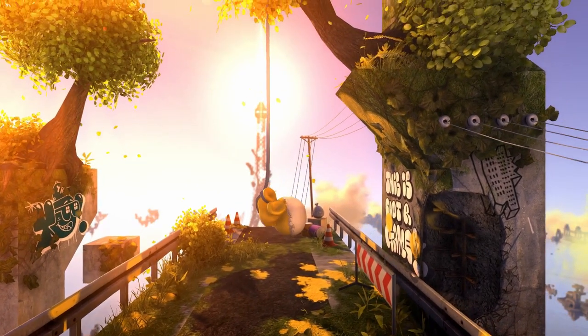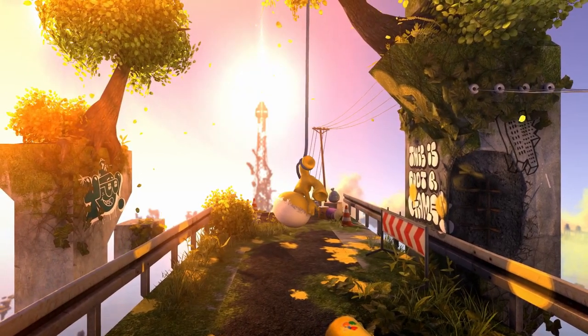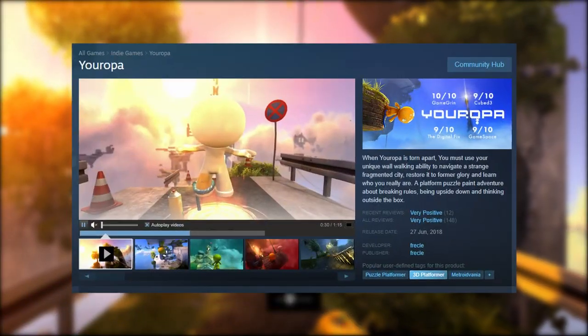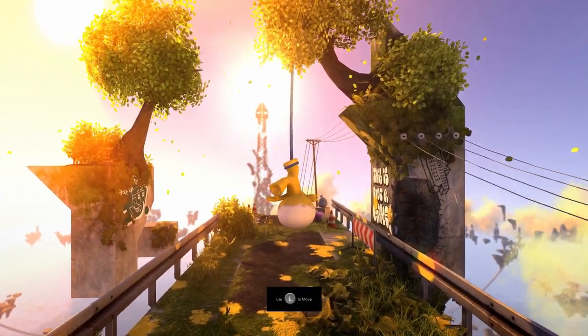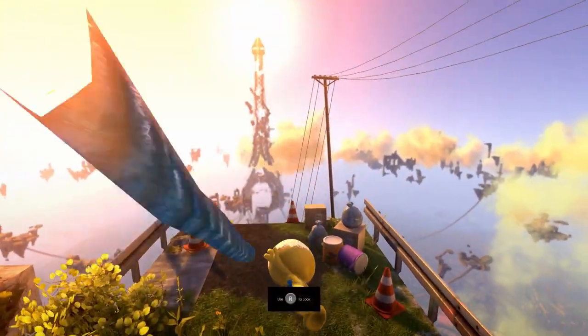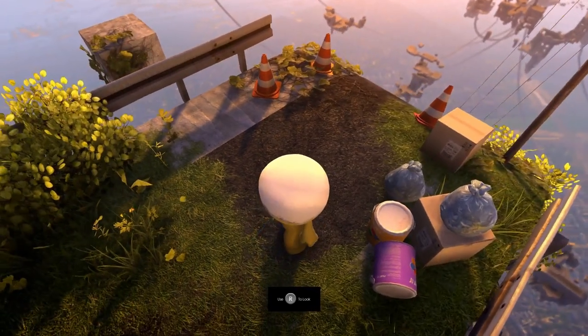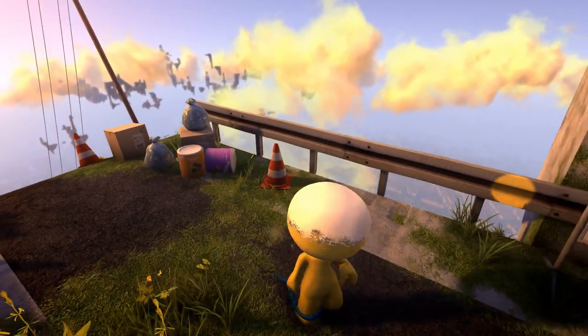Europa is a 3D puzzle platformer where you walk a bobble-headed character across walls and ceilings to navigate surreal levels. It's a game that released in June 2018, but there's footage on the internet of this game in 2007. 11 years — that is a long development time, especially for an indie game. I don't know how much of that time was actually spent working on Europa, but you'd hope that if a project survived for a full decade, it was something worth doing, and worth doing well. And is it?